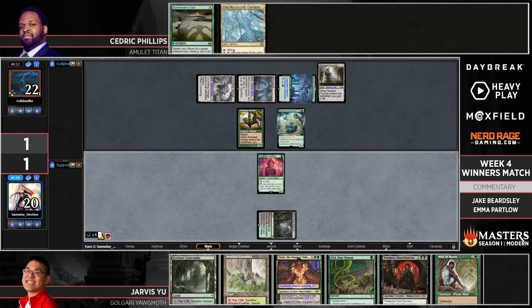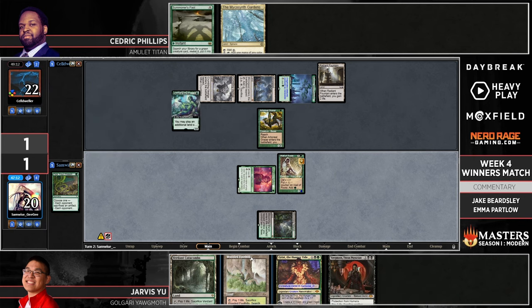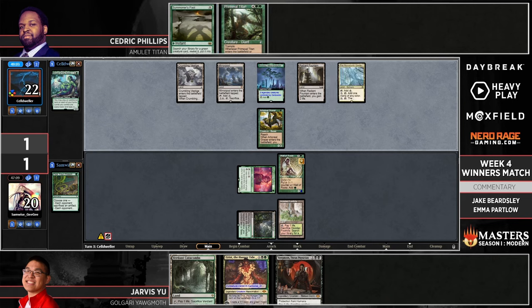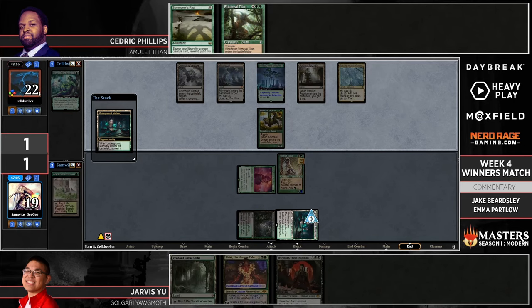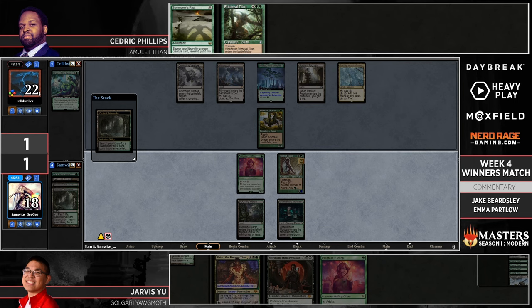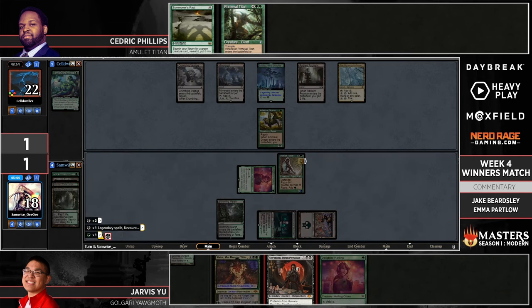Looks like Jarvis is going to go with Wall of Roots. The Dryad is just too big a threat — it can kill you out of nowhere just by doing nothing basically. Here's another Titan in hand but no sixth land yet for Cedric. Notably, without the Dryad in play Cedric is still short a green mana — the Micosynth Gardens needs another mana to be able to make green. So even if Cedric draws a lot of lands next turn, we might still not see Titan come down for another turn or two. One downside to Amulet Titan is it tends to run a lot of colorless mana sources — sometimes you're just stuck with colorless lands.